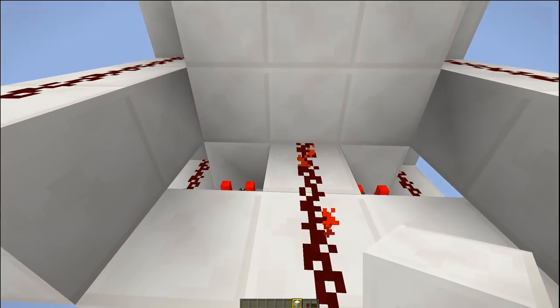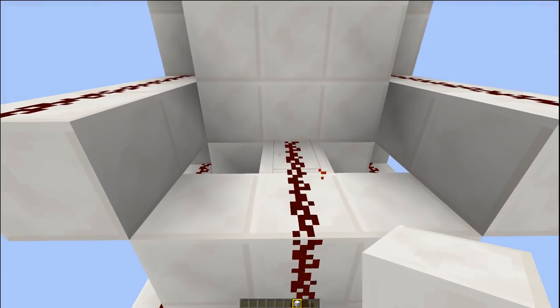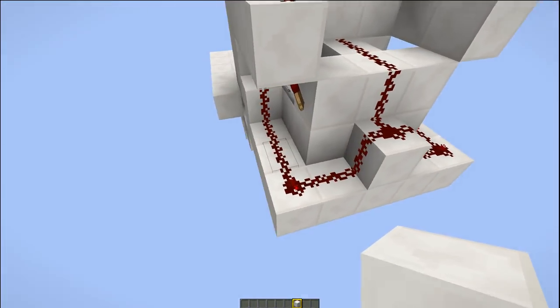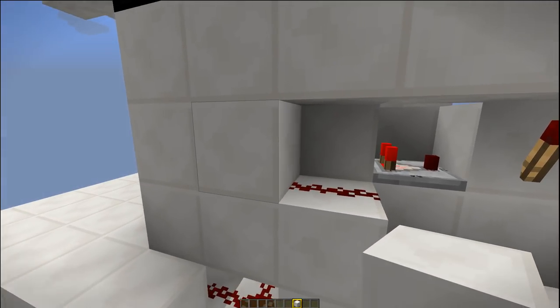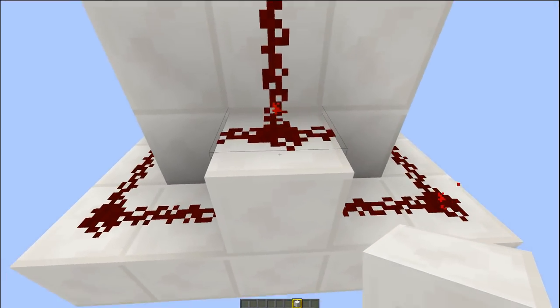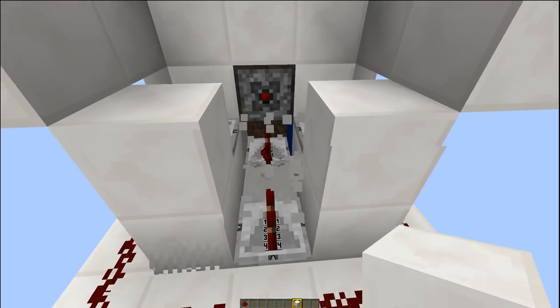Let's have a quick look around the back of the redstone. You've got the observer block behind the back of that block there, which detects the changing state of the crop block and sends a pulse all the way around this redstone into the dispensers. It also sends a signal — and this is going to break the farm — so let's break that out so you can see it.